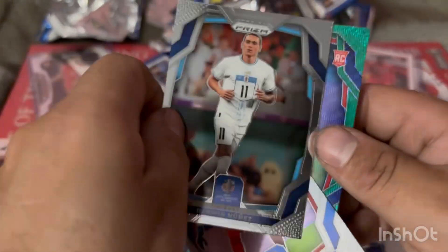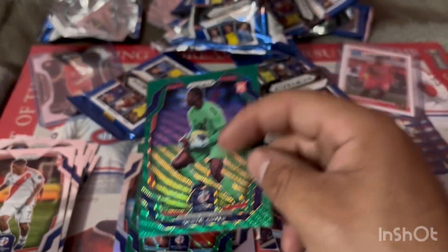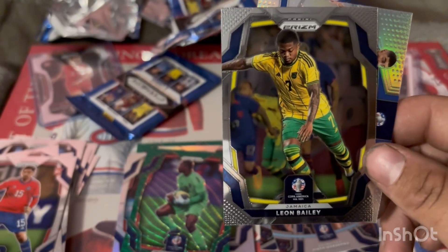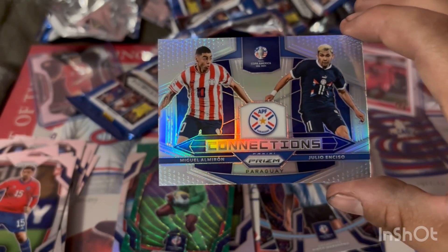Darwin Nunez for Uruguay, Milan Borjan for Canada, and Denzel Smith green rookie card for Trinidad and Tobago — we already had a base of him so we don't need that. Final pack, box two: Diego Valdez rookie card for Chile, Nicholas de la Cruz for Uruguay, Leon Bailey for Jamaica, and a prism insert — a Connections card featuring Miguel Almaron and Julio Enciso.